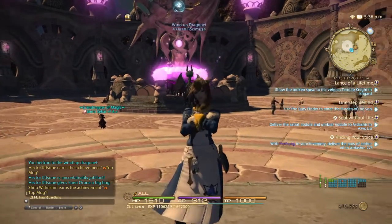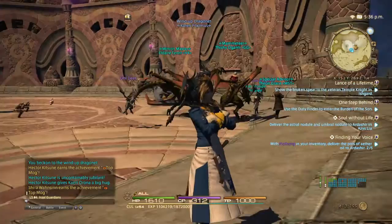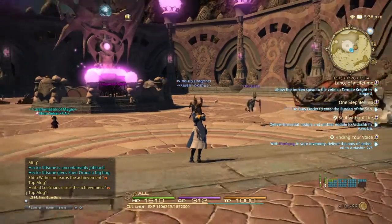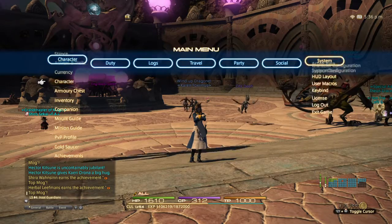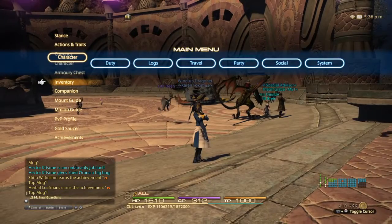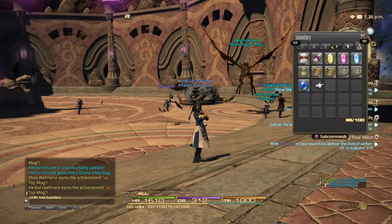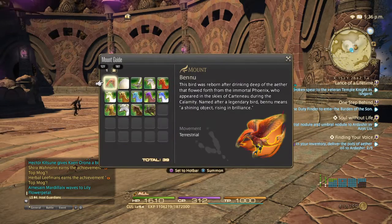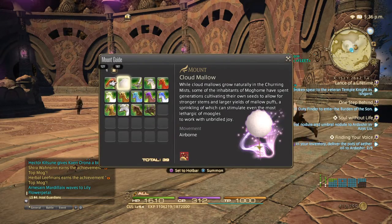I've just bought the little wind-up dragonette minion — he's really cute — but we're here because we have a new mount. So once you've completed it and you've got your reputation up to Sworn, you can buy it from the Moogle salesperson over there. I think it's called Mogbelly, something like that. Anyway, you do that and then you can summon this: the Cloud Mallow.